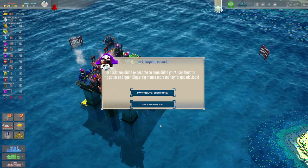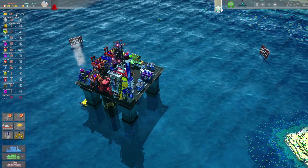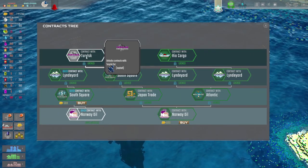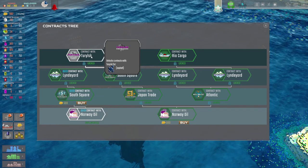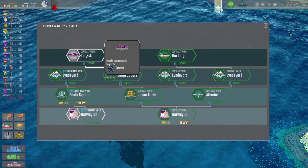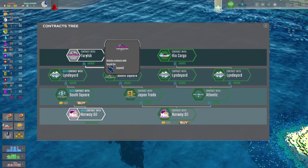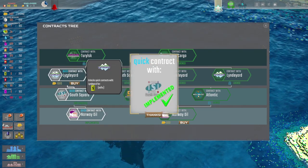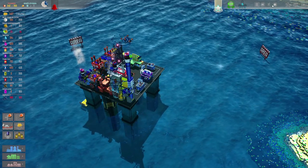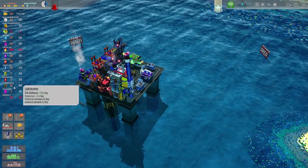Jack came back. I was just about to - we're nearly building a thing. Do you know what? We'll pay him his money - I don't want him to destroy what we've built. We can get the money back; it's absolutely fine. Oh, I see what the game wants us to do - it wants us to work our way up through the contract tree up here to then get this thing here where we can sell the asphalt to those Turilsk people.